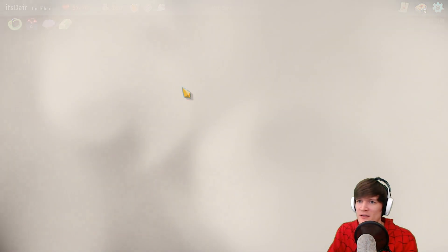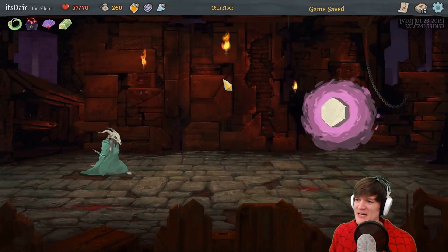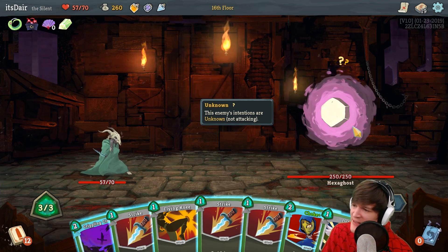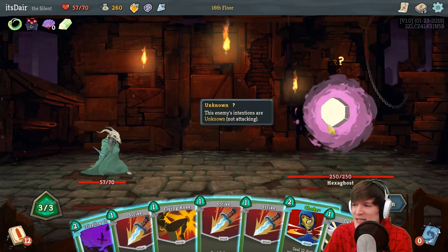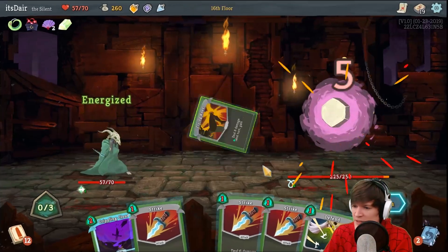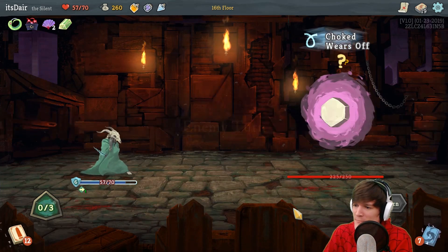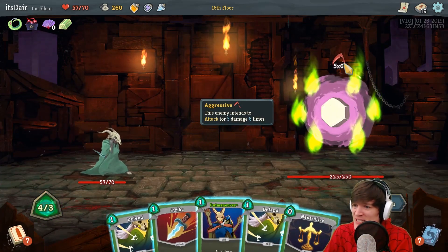Gain 21 HP. We are at the Hexaghost — not the Guardian, the final boss of Act 1, which is different from last time. I guess we'll just Choke it and Flying Knee it and deal damage. We should have used poison. Oh my god that was bad — it did aggressive: five damage six times.